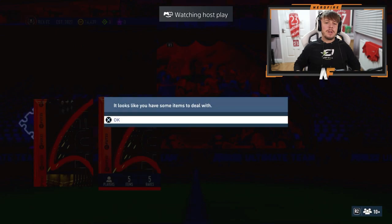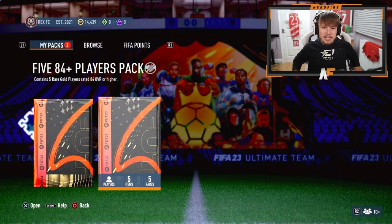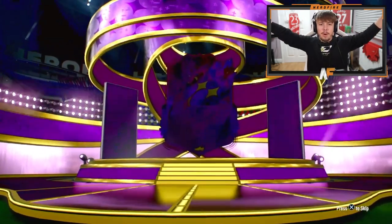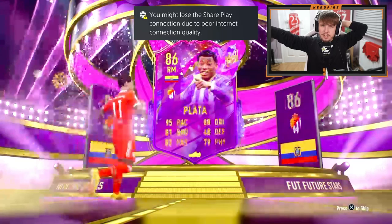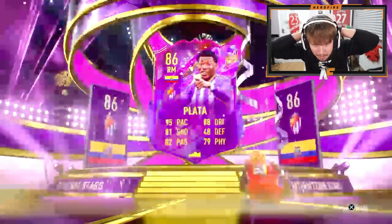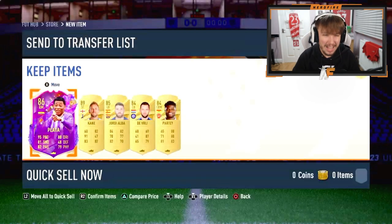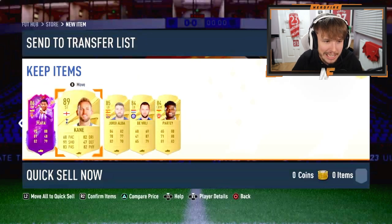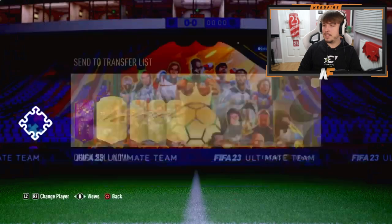Shout out to Default. Here we go — another 84 plus x5. Future Stars again on the front. Yes! Who's this? Plata — 86, 95 pace, 88 dribbling. I don't know how you link him, that's the issue. He gets 89 Cane behind him and an 85 Alba, and only two 84s this time, which is definitely better than what I got.